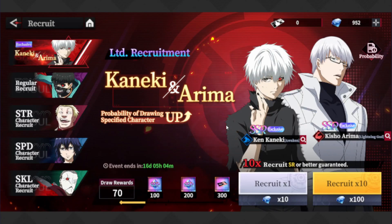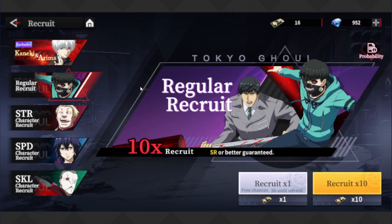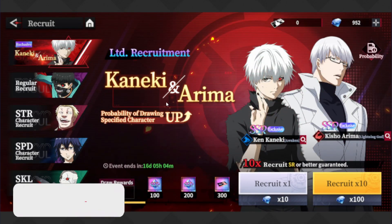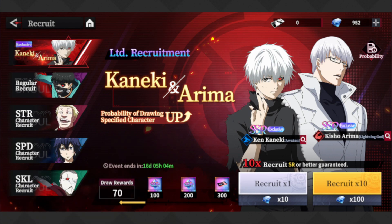Alright guys, we're back on what I think is one of the best Tokyo Ghoul games I've played. It's really good for a beta, and I still don't have Kaneki, Arima, Uta, or Ayato — those are the four characters I wanted to get. To help my luck, I'm gonna use two of my friends, shoutout to Antho and Shiny, links in the description below.